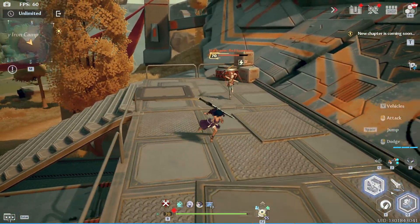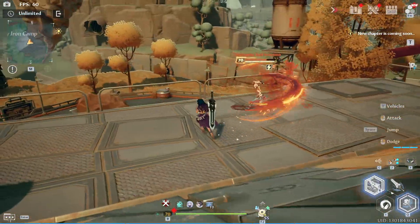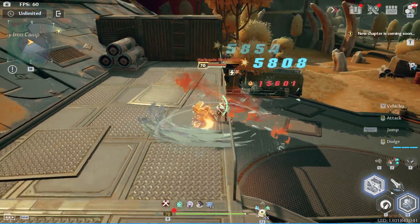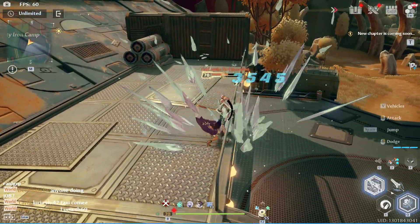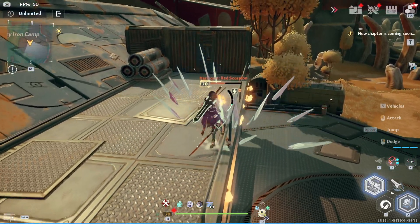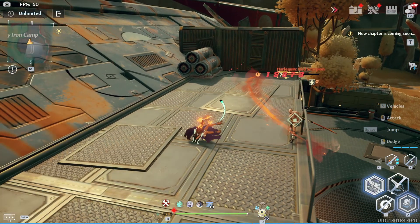Next thing I'm gonna do is combo it with the spin. Let's wait for him to get his shield back. If you do it too fast you won't do damage — if you jump way too soon, as you can see. So you have to time it proper. But yeah, that's it.